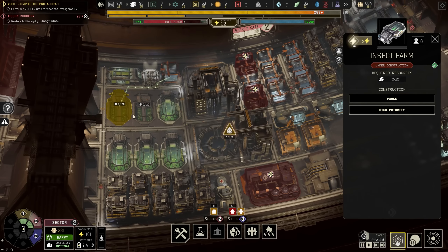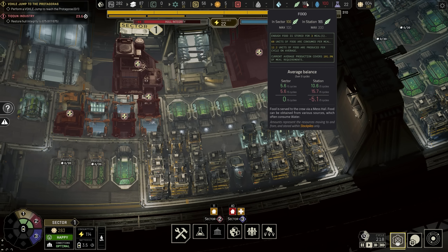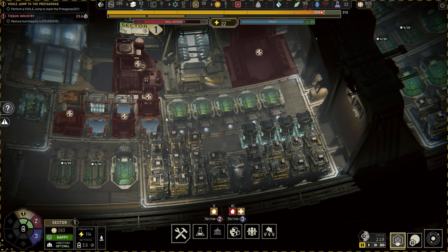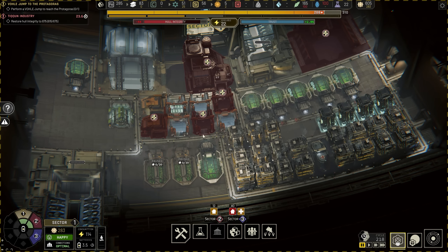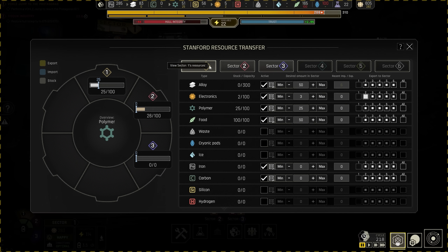Did they just get ejected into space or what? We haven't built any memorials — there's no like makeshift morgue or crematorium or something. What do we have now? 605 — we're making good progress. Power is still in excess. We've got more polymers now than ever, so maybe we should think about building more power. At least the batteries are gaining. I think we're pretty good here, we're in optimal conditions, so I'm going to resume that and tell them to start getting on food again because it's getting kind of low.